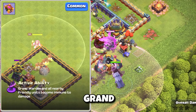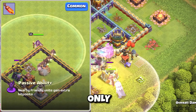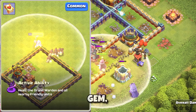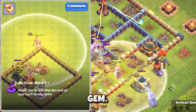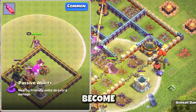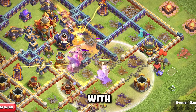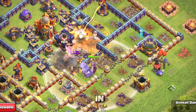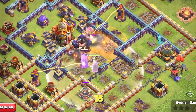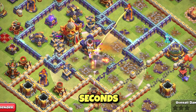Next up, the Grand Warden. The Grand Warden has 4 different equipment options, and like the others, only 2 can be chosen and used at a time. We have the Eternal Tome, Life Gem, Healing Tome, and the Rage Gem. Starting with the Eternal Tome — the Grand Warden and all nearby friendly units become immune to damage, one of the strongest abilities in the game if not the best. With a simple press, all troops in the aura of the Grand Warden are immune to damage. You can max it out to level 18 which gives around 0.3 seconds more duration.